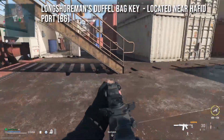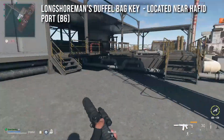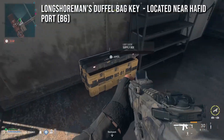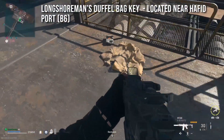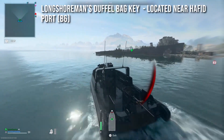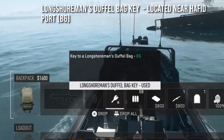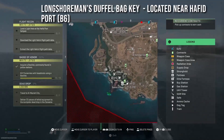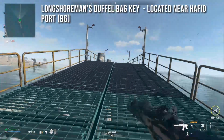This is where you can use the longshoreman's duffel bag key. It did take me a while to find this location — I thought it was on the boat, but don't waste your time, it's not on the boat. When we pull up the key in our inventory, you can see it's directing us to B6. There are only so many buildings in that spot on the map, and it's actually on this long pathway.